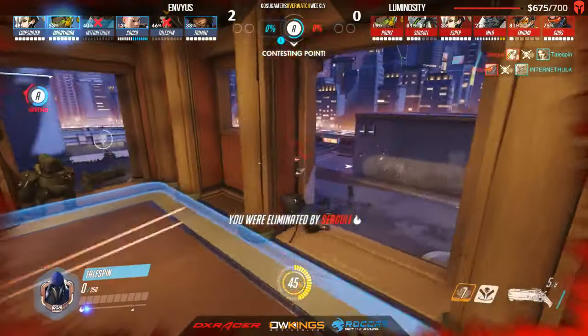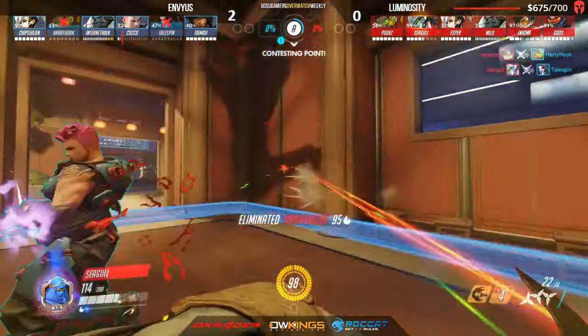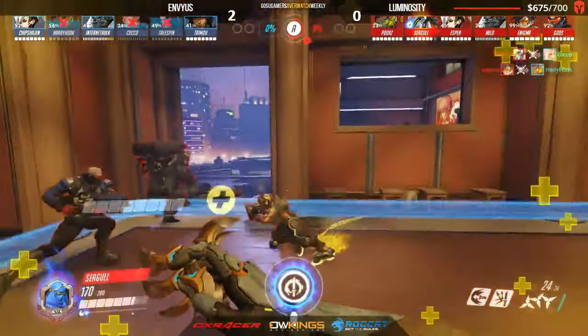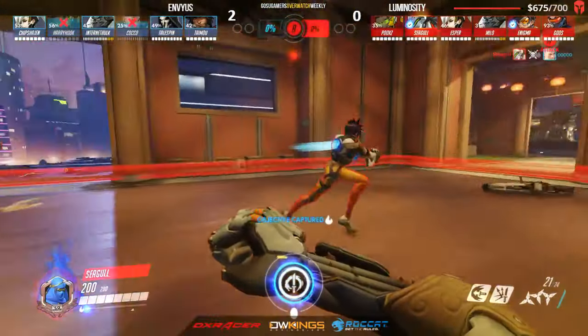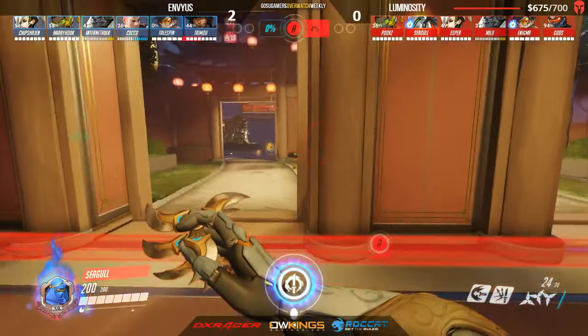That's a rare treat these days. Already immediately getting that kill on Harry Hook on the point, diving through, gets Coco as well. Already has that ultimate ability and it looks like the first point will be secured on the side of LG. Dragon Blade is already prepared. Seagull is using that skin — I can't remember if it's Nomad or Bedouin — but a really cool Genji skin with the curved shurikens.